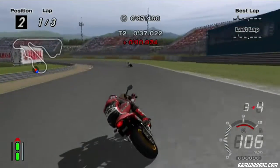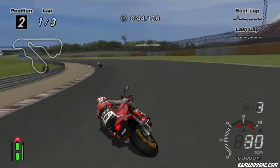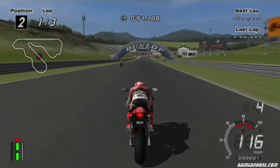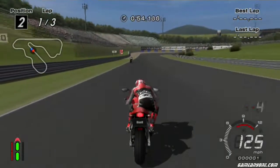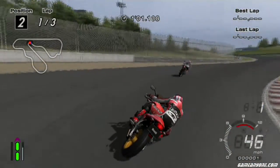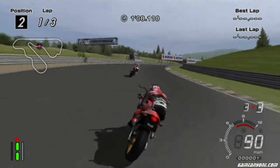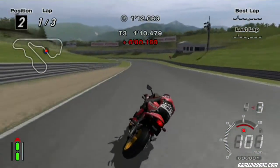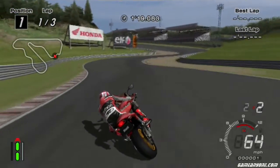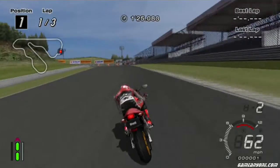Apricot Hill is cool. This is one of those circuits where I wouldn't mind seeing a real-life replica at Grand Valley. All right, catching this fucking Beamer. Wasn't prepared to go for the pass there, but I guess you wanted me to. Nice and smooth through the chicane.